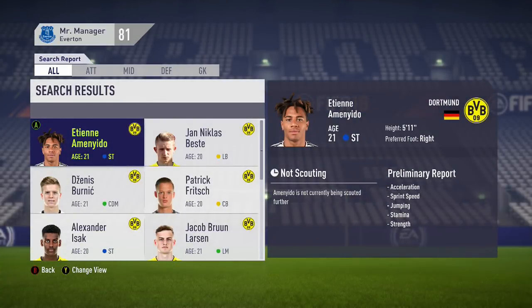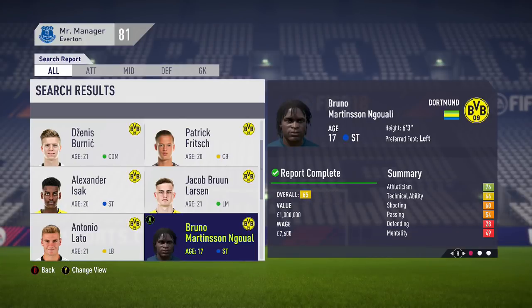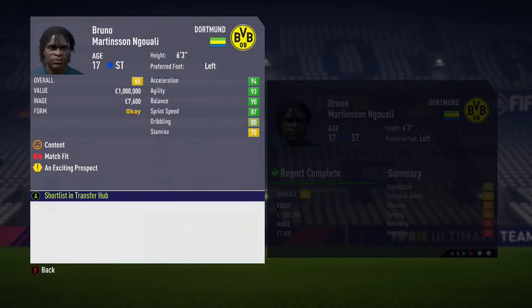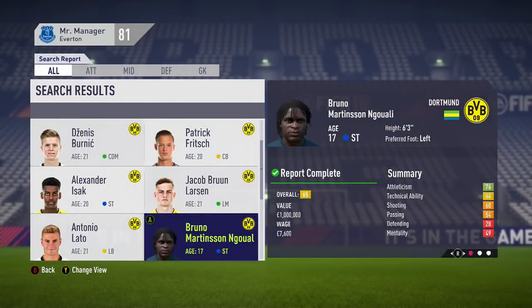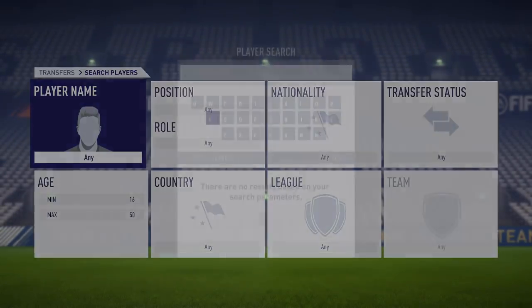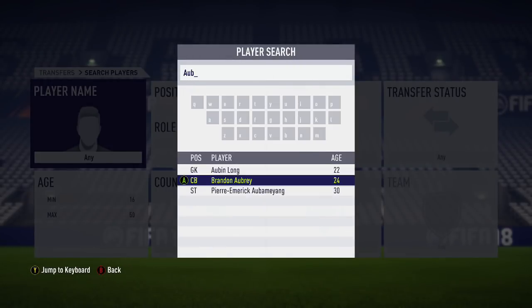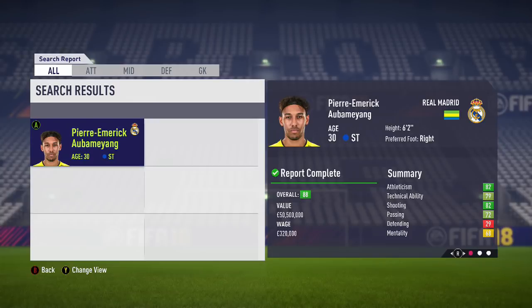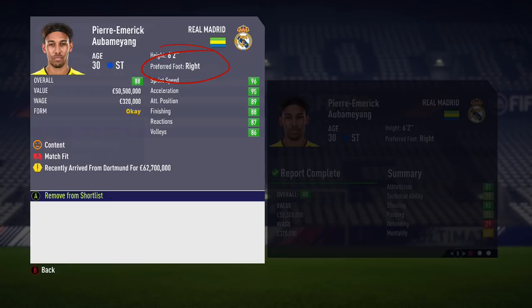I scrolled down to find a young player, and this guy jumped off the page — striker, six foot three, 17 years of age, 65 rating. He shares the same nationality as a certain former Dortmund legend of a striker, so I thought this could easily be Aubameyang's regen. Quick search of Aubameyang — he's not retired, he just transferred to Real Madrid. Take note: his preferred foot is right.